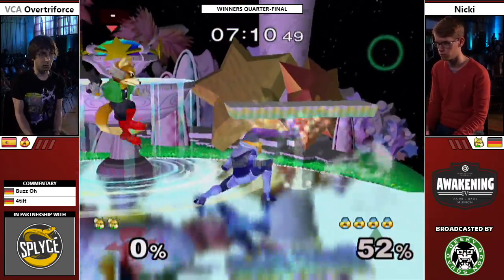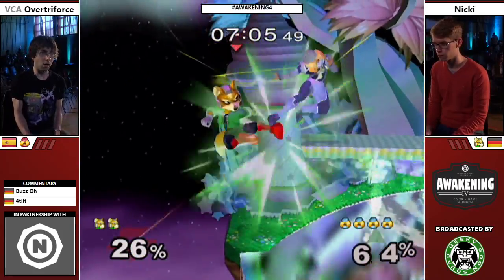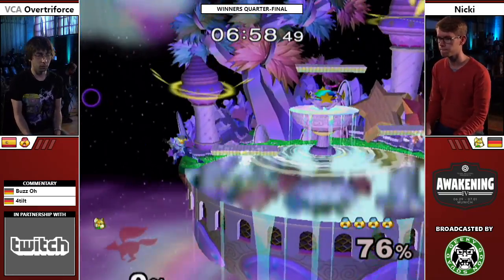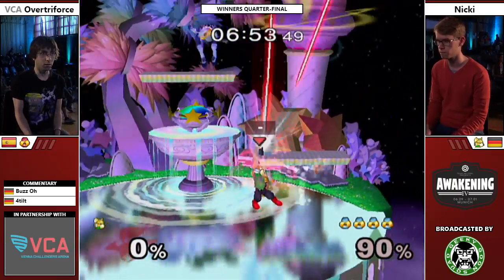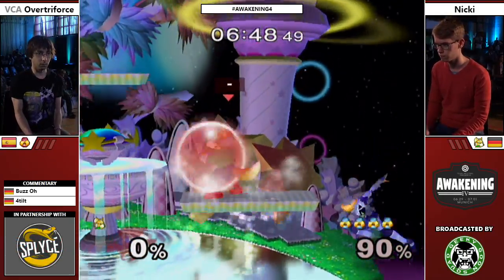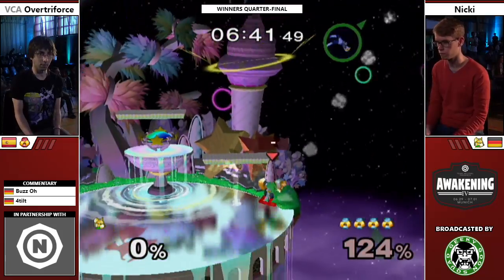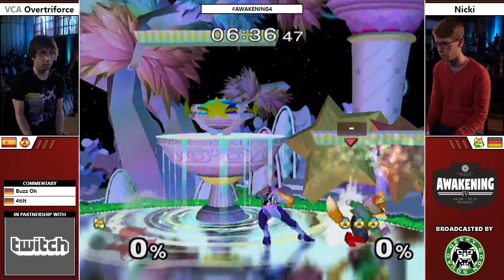Niki spot-dodges and gets punished for it, but keeps his composure — nothing to worry about in Niki's face. Another grab. Over's attack chases are on point right now. Nice slide off there. No jump. Going low again. This is looking rough for the first game, but it's only the first game, so let's see what Niki can bring to the table. He wants to feel it out now on the last stock. Nice basing by both of them. First kill on the map for Niki.